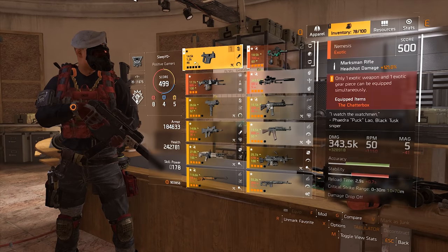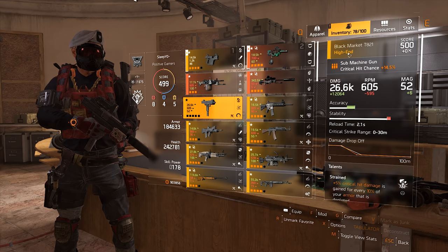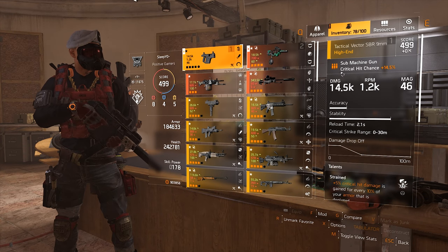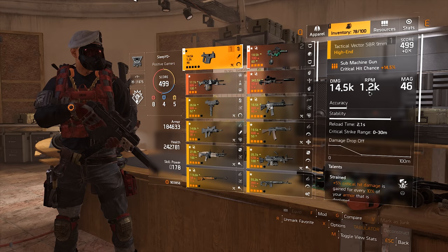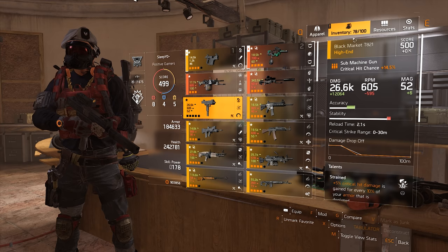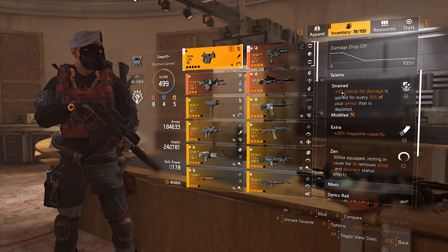As always, let's start with the guns. As main gun, I'm running a Vector. In my last SMG build, I ran the T8-21. But right now with the PvP modifier, you want more self-healing more than ever before. The high RPM of the Vector makes that possible, so you definitely want to run the Vector and not a slow-firing SMG like the T8. For the talent, I'm running Strained.